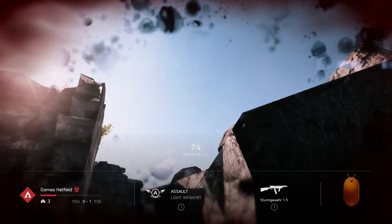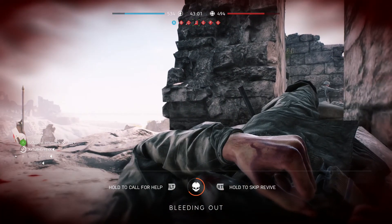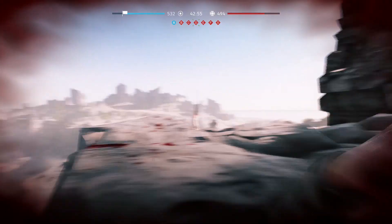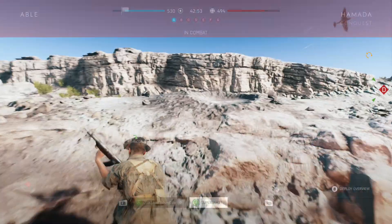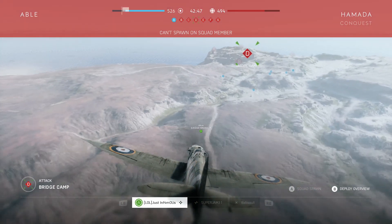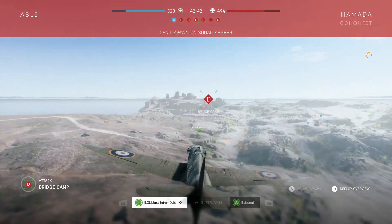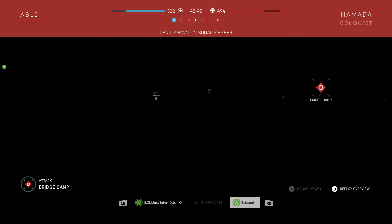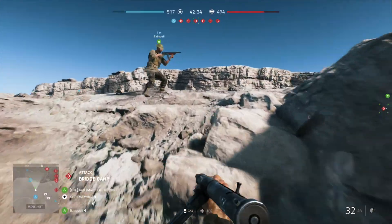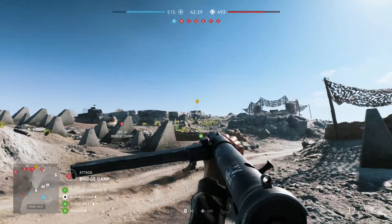Have we got our first kill? No. We got absolutely hammered. I remember this from the old beta — the bleeding out part, because you can either choose to call out or bleed out. But you have to wait — there's no quick reset. It's quite a slow way to get back into the game. We've just spawned over here. We're still Medic. There's a guy up there.